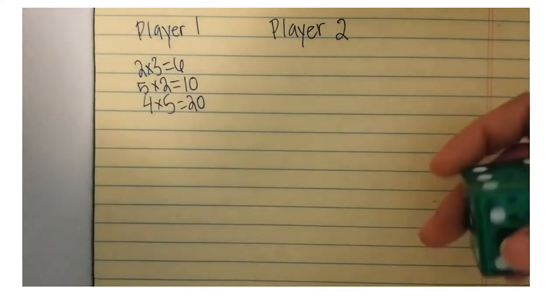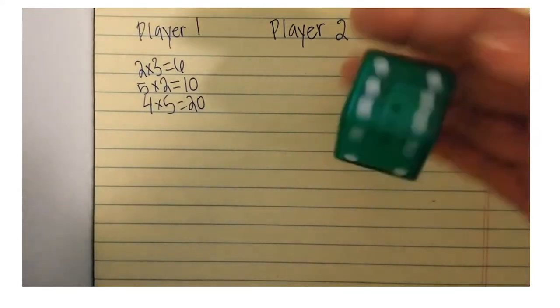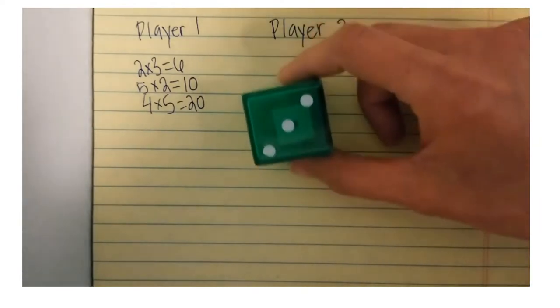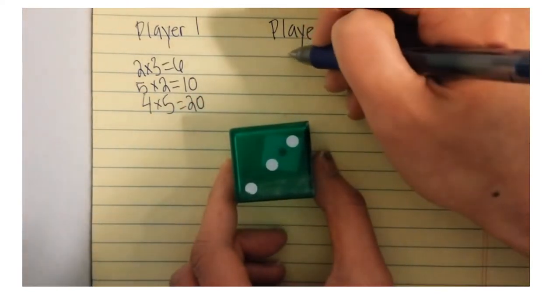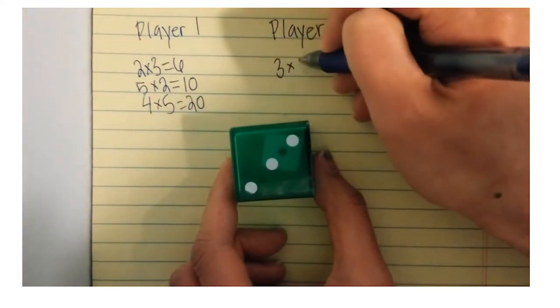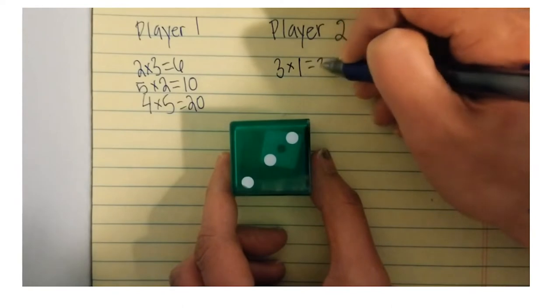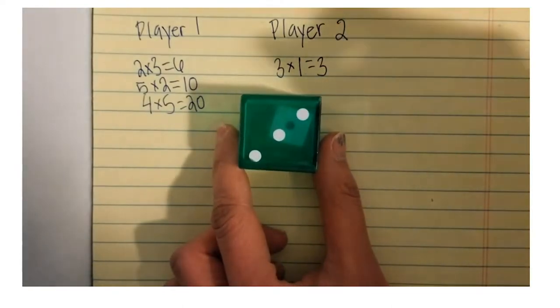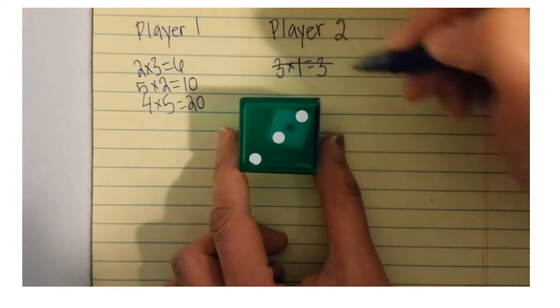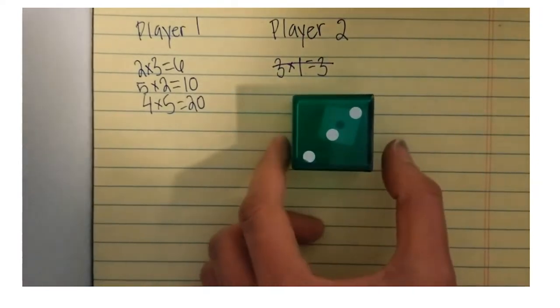Player two is going to roll and has rolled three times one — three groups of one. Three times one is three, and that's an odd number. So not only does player two lose these points, it's back to player one's turn.